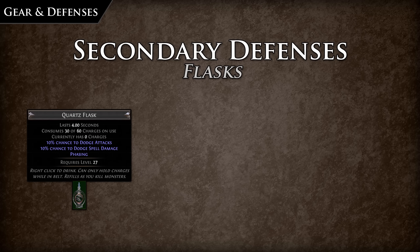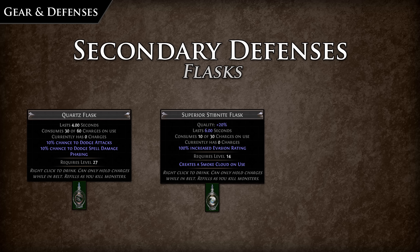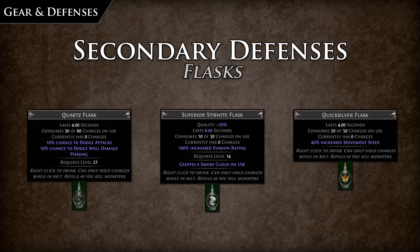Quartz flasks provide 10% attack and spell dodge, as well as phasing, allowing you to reposition and move through enemies. Stibnite flasks are very powerful in that they provide 100% increased evasion if you're an evasion build, but also drop a smoke cloud on use which blinds the enemy, making them less accurate and giving them a lesser chance of hitting you. Finally, a Quicksilver flask doesn't provide defensive bonuses, but it does provide increased movement speed, allowing for quick repositioning and getting out of sticky situations.